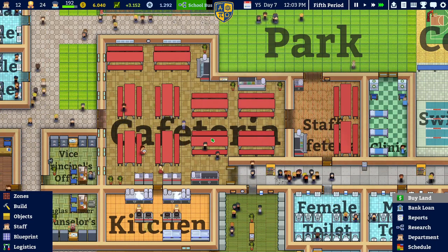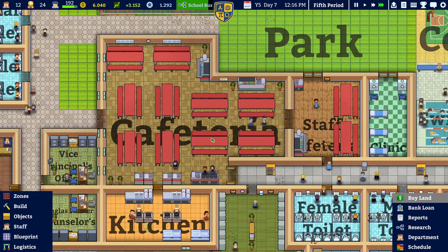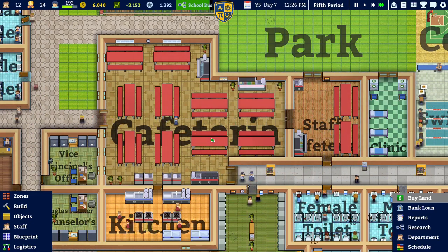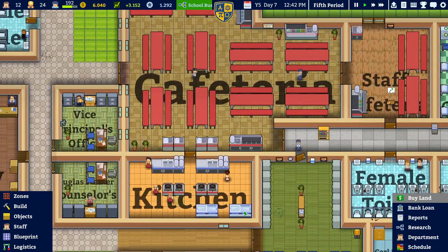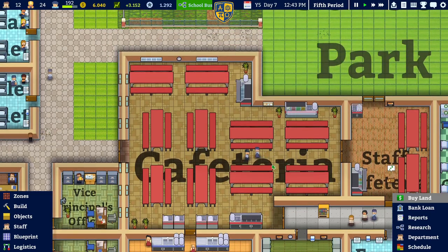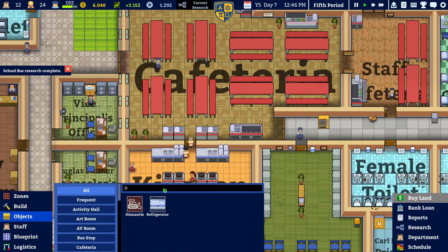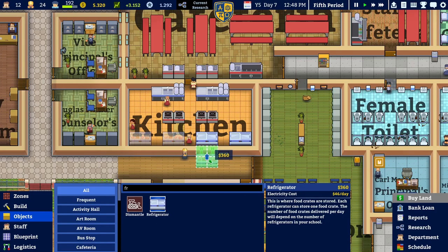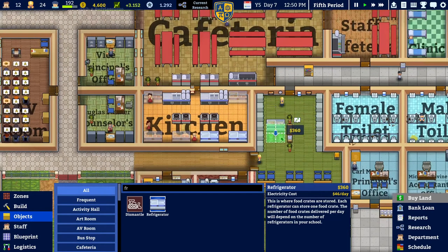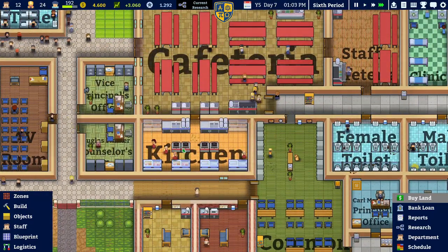The cooks are working — it's the fifth period, so there's still one hour left. Wait a second, there is no food left. Guess what — we need more refrigerators. Let's stack up on refrigerators. We have enough stoves but we just don't have enough refrigerators with food in them.